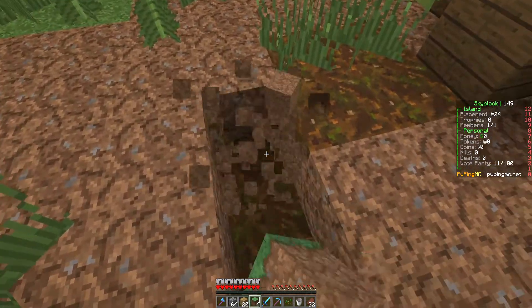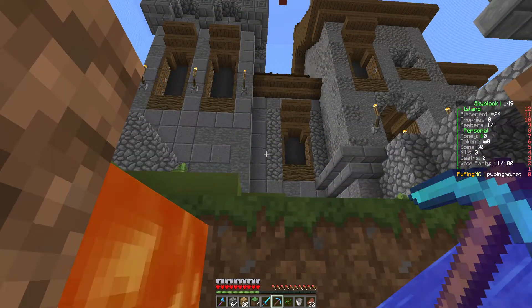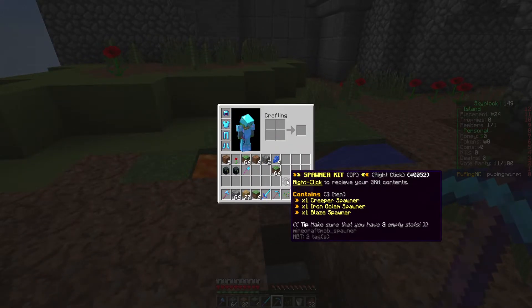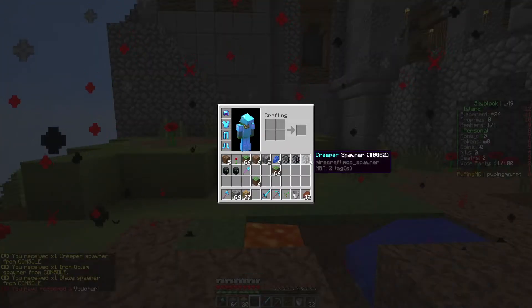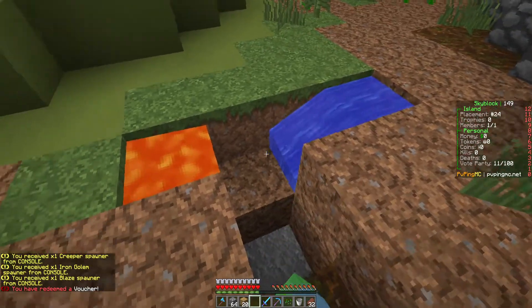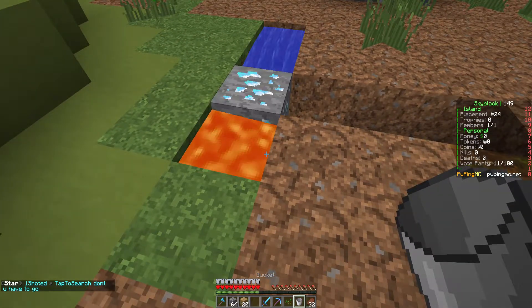Let's make a little place for us to stand and mine a bit. It looks like they have a random ore generator, which is a system I absolutely love. We also have a spawner kit — let's open some of this. I believe we get one of each spawner.